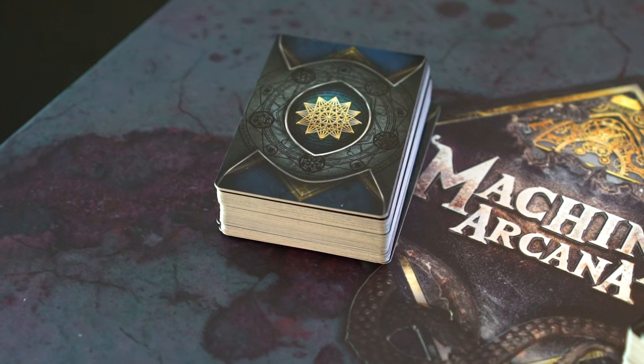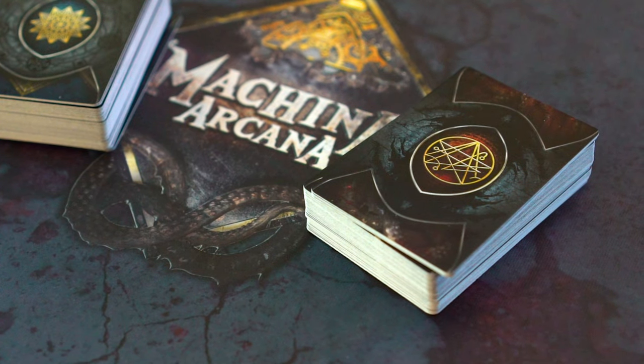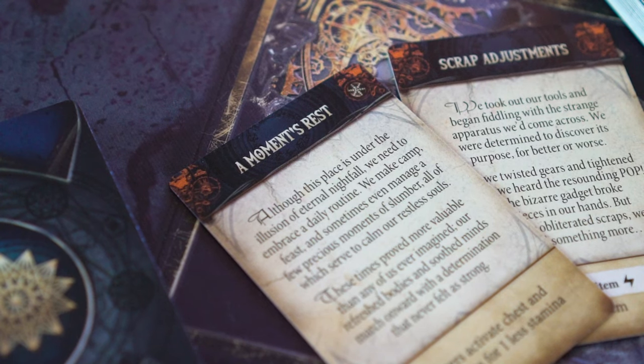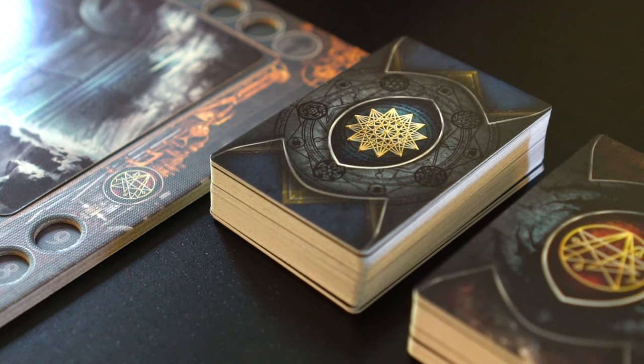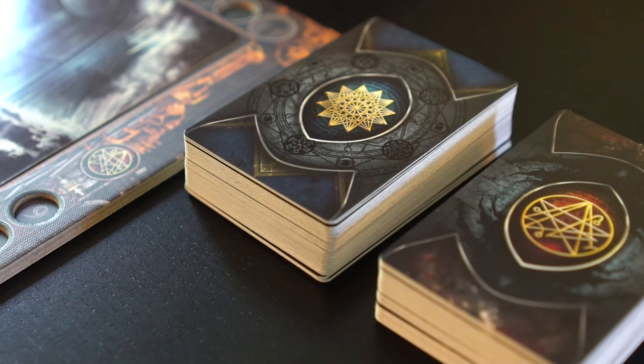Now we will move on to the horror event cards and explorer event cards. Each deck is made up of two types of cards. Core events have no symbol in their right-hand corner, whereas the events corresponding with the scenario will have that scenario's symbol in the corner. The Horror in the Ice events for each deck will be mixed in with the core events, and the decks will then be placed next to the chapter board.